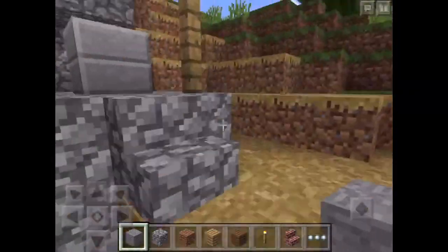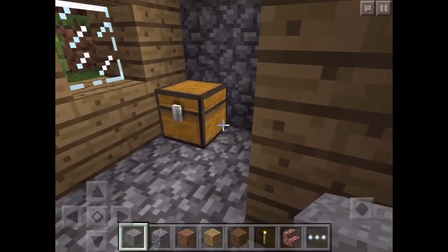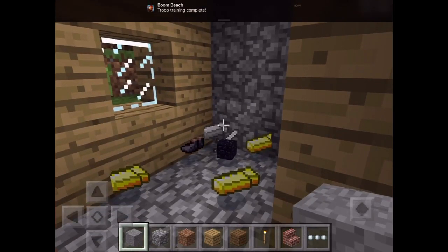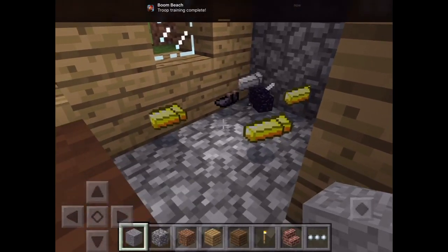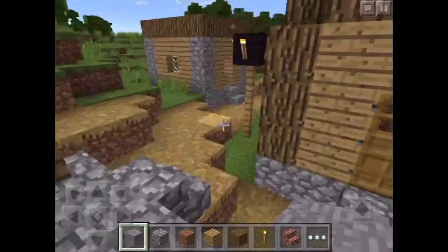Okay, let's get into the blacksmith. Good thing there's stairs here. Now let's just break this. Oh, and you get an iron sword, some iron, obsidian, and a bunch of gold. Those are really good items. Could you stop opening doors? Those are annoying.